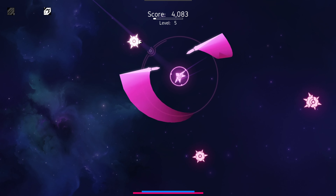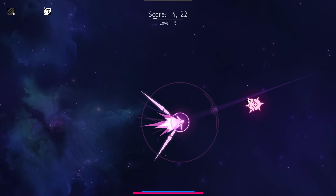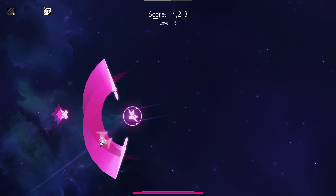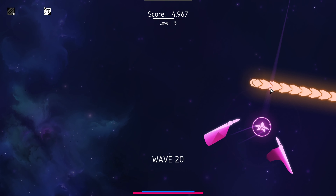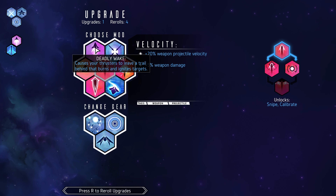Oh yeah, look at those little projectiles we fling off. They launch out in kind of a big spiral pattern. These guys do not go down on a single hit despite taking 270 damage. Taking out this worm though — look at all that beautiful XP! That is amazing.